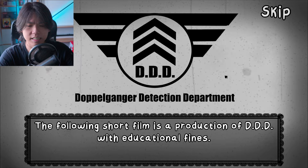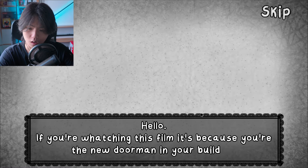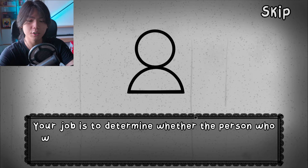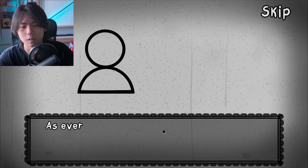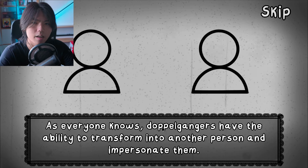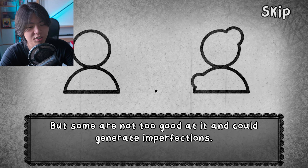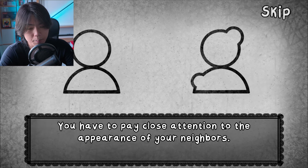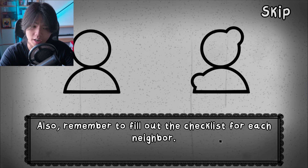The following short film is a production of DDDU with educational purpose. Hello, you're watching this film because you are the new doorman in your building. Your job is to determine whether the person who wants to enter the building is a doppelganger. As everyone knows, doppelgangers have the ability to transform into another person and impersonate them. But some are not too good at it — it could generate imperfections. You have to pay close attention to the appearance of your neighbors, and remember to fill out the checklist for each neighbor.